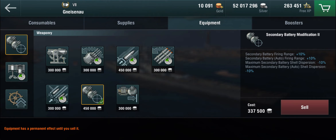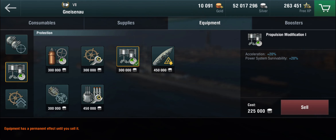Setup-wise, it's a full secondary build. I have the secondary button mod 2, which gives better range and better dispersion on the secondaries. You could also get 15% reload time on the main 150mm secondaries, but I personally prefer this one because it gets more things on target. You can do as much damage with the secondaries on this ship as with the main guns.